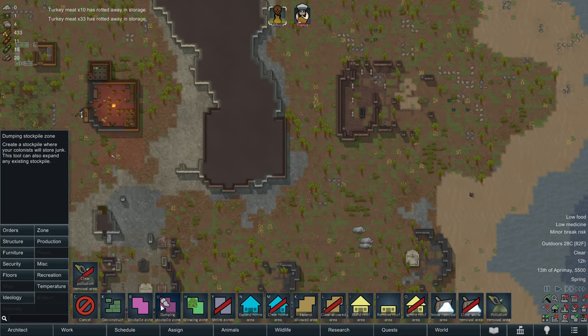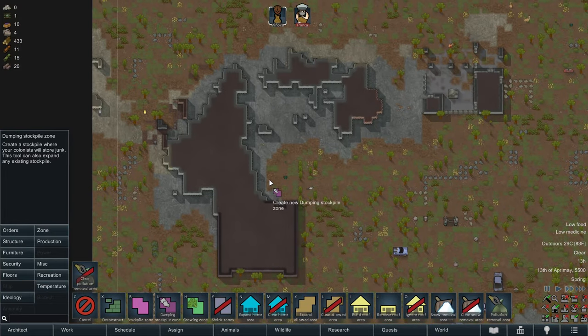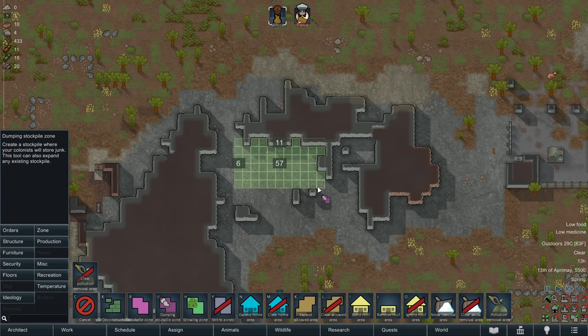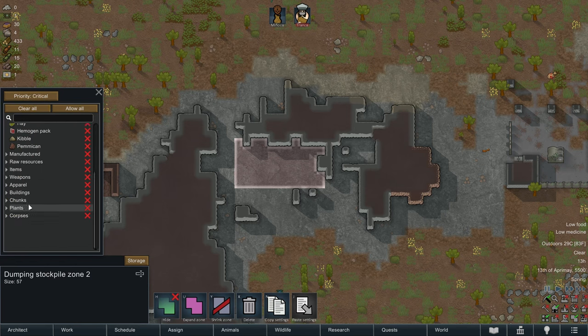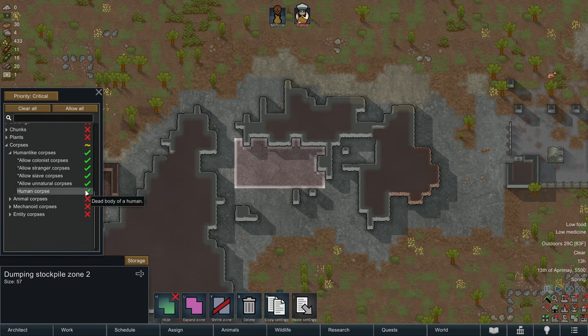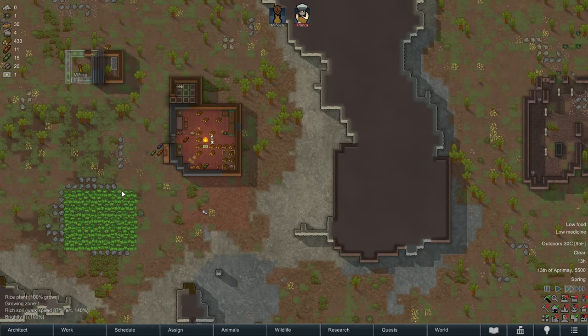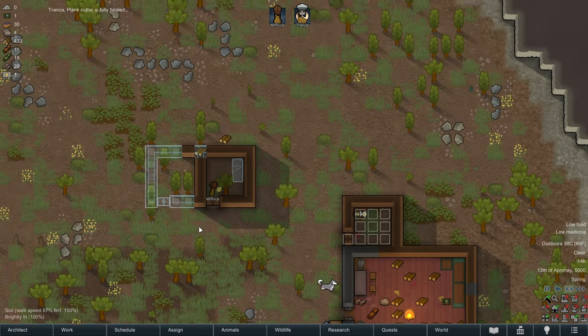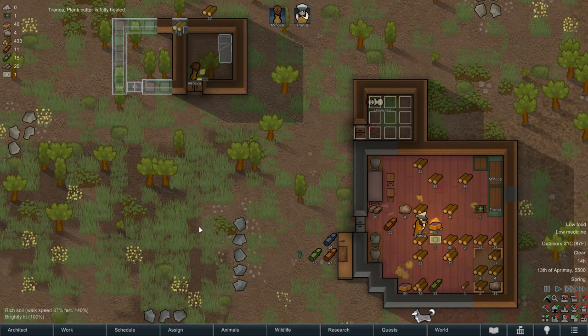We need to create a dumping stockpile zone somewhere out of the way where we're not going to encounter it on a daily basis, and put all our corpses there. We're going to set priority to critical, clear all categories, and only allow stranger human corpses - we don't want any colonists there. Only our colonists will be given a proper burial.